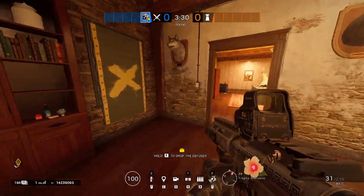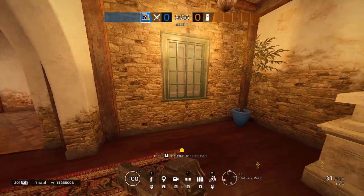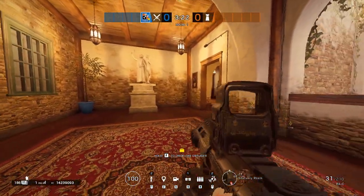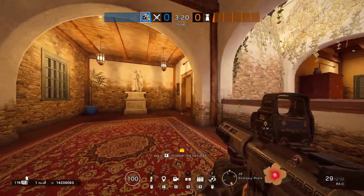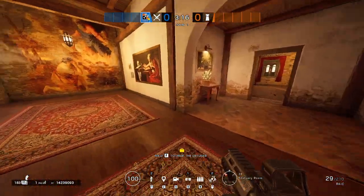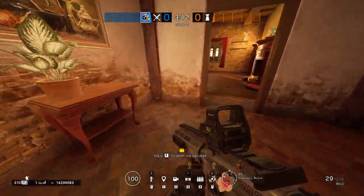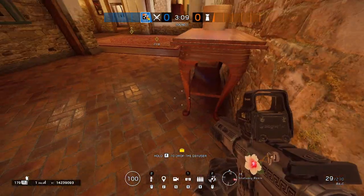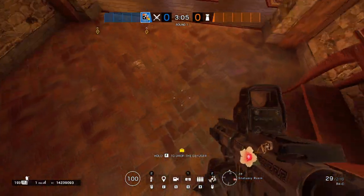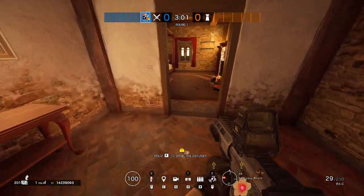Moving on towards statue — this is going to be statue. You can get specific with callouts on either side if a team is pushing from the south side, but we won't go into that in this video. You're going to have your master door, which a lot of people call bricks — it's a default plant because you have bricks and can't nitro underneath, so we call this bricks if anybody's playing close to the door.